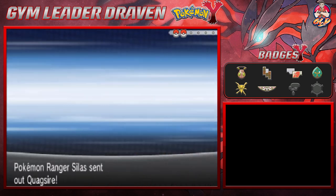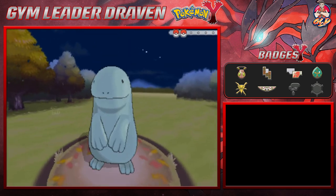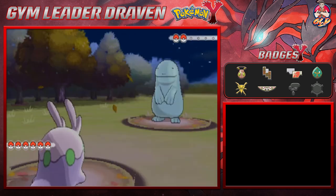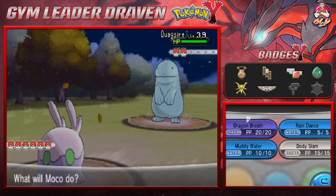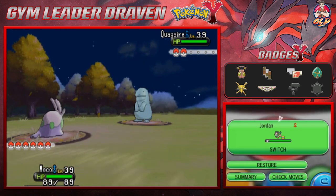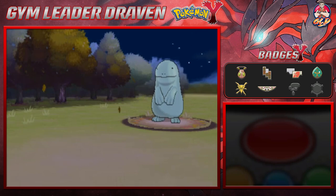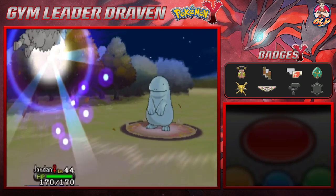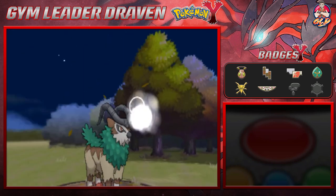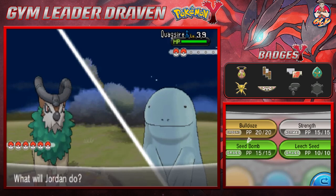A Pokemon Ranger just pops out of nowhere and scares the crud out of us. His name is Silas and he's got himself a Quagsire. Let's go straight for Jordan the Goat, mainly because grass beats that Pokemon — it should be funny.